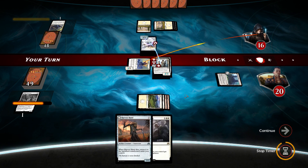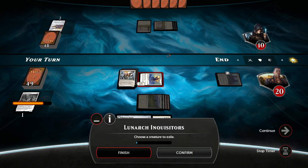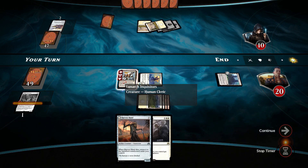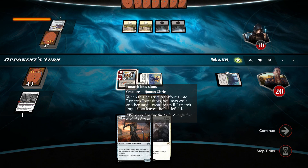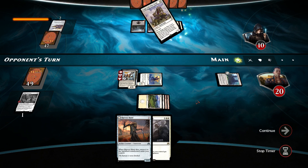Our opponent will be blocking this. Well, this kind of sucks. This gets transformed but I won't be able to tap down anything. Choose a creature to exile — nothing really. Sorry about this, guys. This is a fresh deck that I just made. So unfortunately I have not read the descriptions for everything fully yet. And that's why I'm suffering a little bit here.